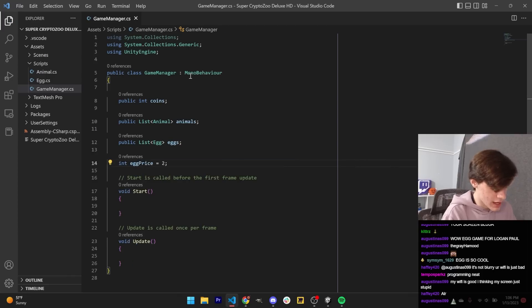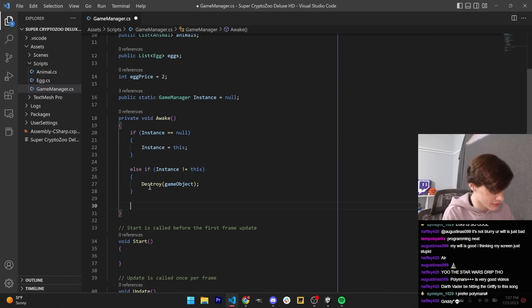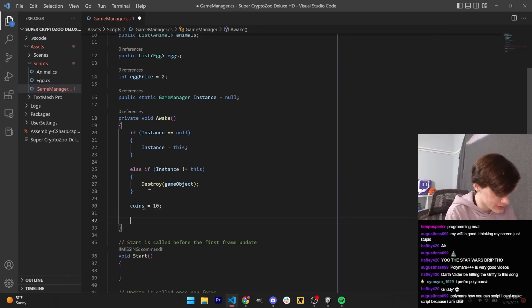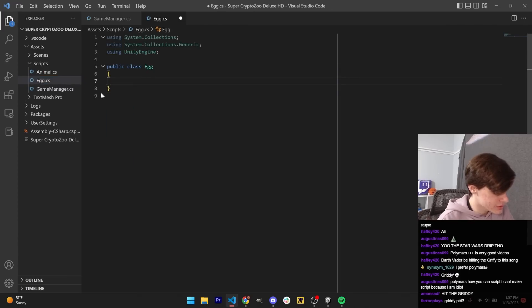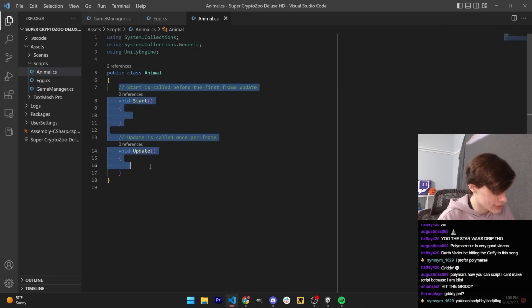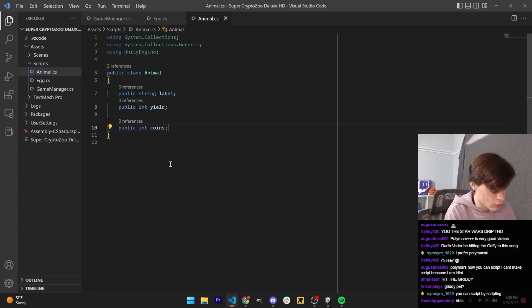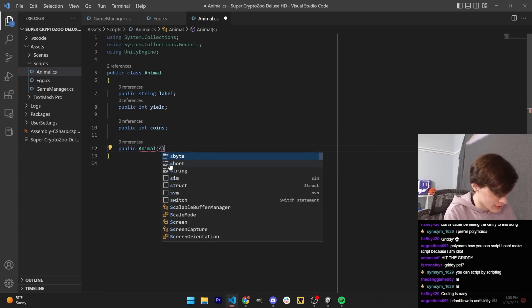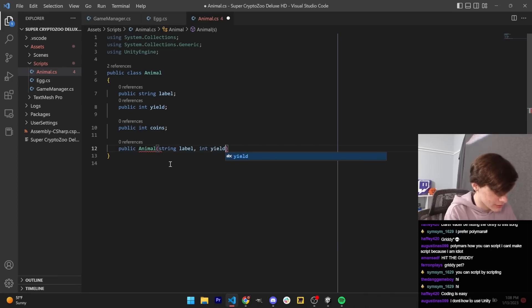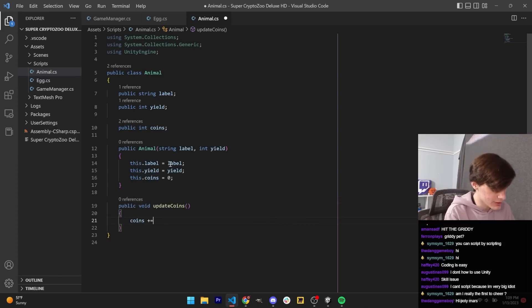The egg price, and then let's go ahead and make it a singleton as well, and instantiate our variables. Let's say you start off with 10 coins. Moving on to our egg class, let's get rid of our MonoBehaviour — do the same thing in Animal. Here we also need a label, a yield, and coins. Let's add a constructor to create animals, passing in the label and the yield. Let's also add a method to update the coin counter based on the yield, so coins plus equals yield.